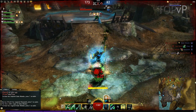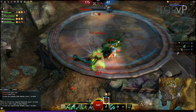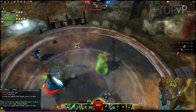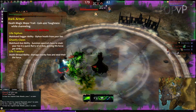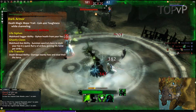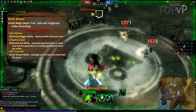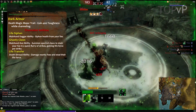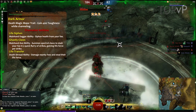I chain my Consumed Conditions heal into my Signet of the Locust to heal up pretty significantly before jumping onto the node to stop the neutralize. I need to buy some time in this 1v3 until our engineer gets back, so I use the life transfer from my death shroud to trickle damage. I took the trait Dark Armor because abilities like the shroud's Life Transfer, the dagger's siphon, and the axe's Ghastly Claws allow me to maintain a decent armor level while channeling abilities, despite my otherwise glassy build.